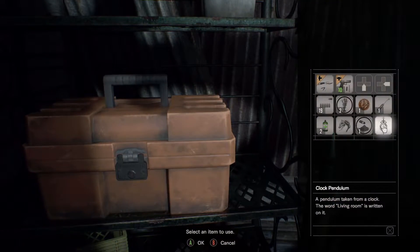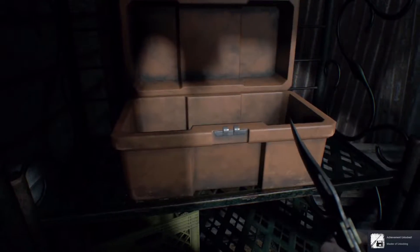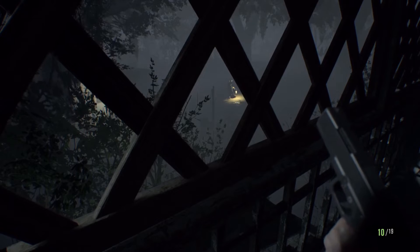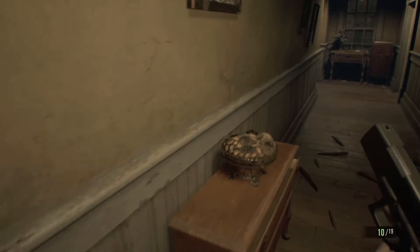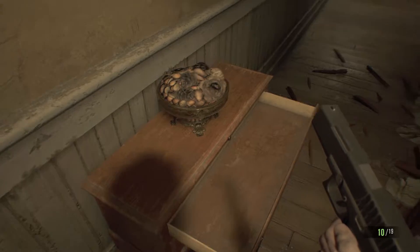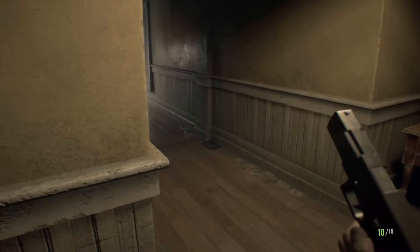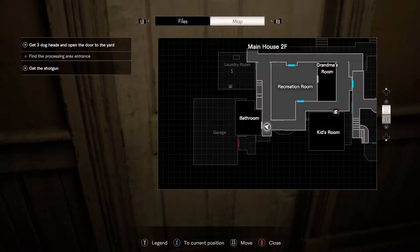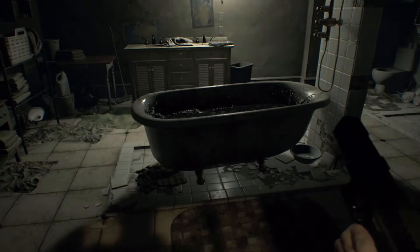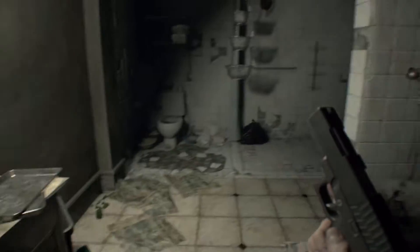Handgun ammo. Lockpick. Shotgun shells. Oh, who's that person out there? I wonder if they can see me. Where am I on the map now? Chem fluid. I would say I shouldn't go down that way. Okay, things are very leaky here — oh, the bathroom. Let's go back and check that video out. Handgun ammo — almost said no.